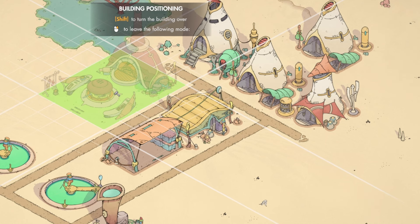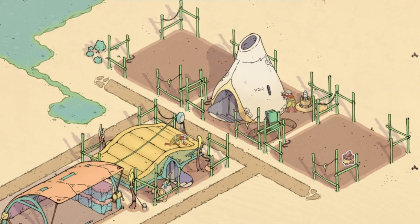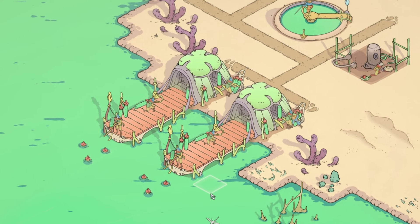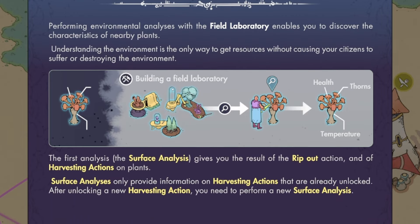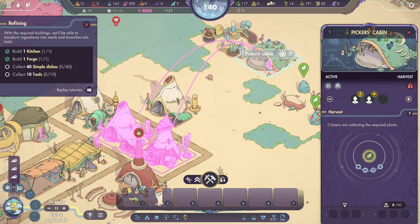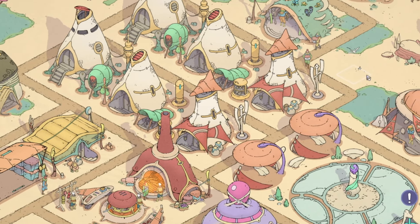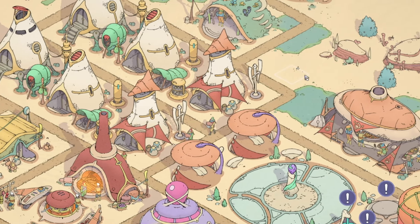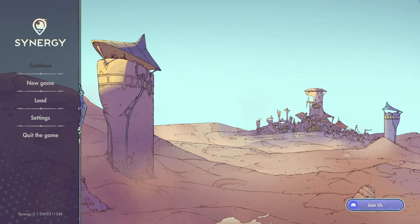Welcome one and all to Synergy. My name is Deep Space Matt, and today, life after the apocalypse is a dangerous one. To not only keep my current citizens alive, but attract new ones, I'll need to provide shelter, treat the toxic water into something drinkable, and research the strange flora to find out which ones are safe. But my people's demands go beyond basic survival, and if I want a bustling city, I'll have to satisfy their cultural needs as well. Can I thrive in a harsh landscape? Let's find out in Synergy.